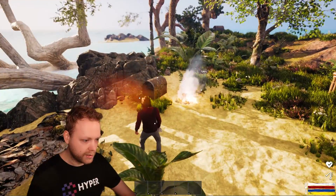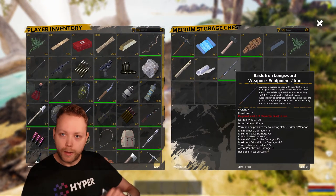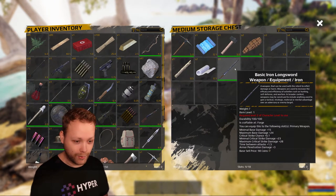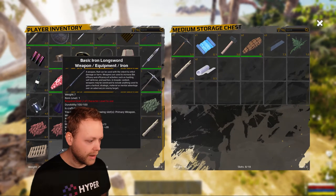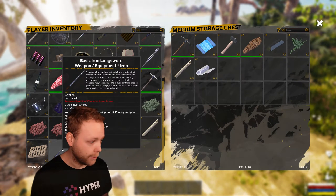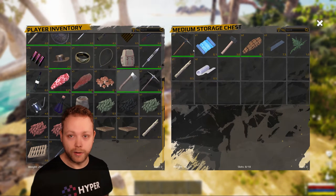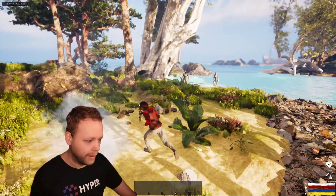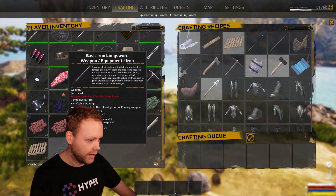We need to bind it as a level requirement. In this awesome loot chest there is a basic iron longsword and I really want to equip it. However, it states I need to have a character level of two to be able to equip it. So in this case, I am not able to.